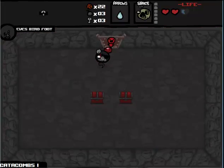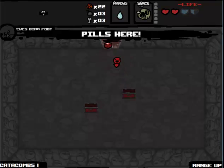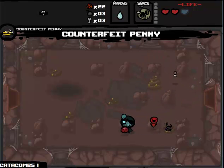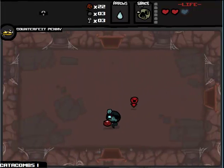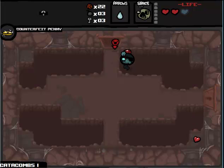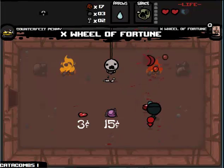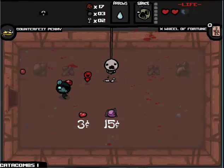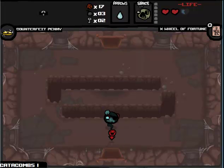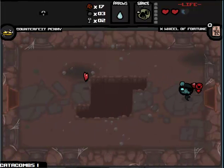I will go in here. Ooh, double pill. Please be, like, health up. Range up. Okay, well, it was worth it — came out with more health than we had. Actually, I want the Counterfeit Penny; it'll help me get the Polaroid better. I still didn't find the shop. Must have already passed it. Yep, there it is. I will take the Tarot card — Wheel of Fortune. That's actually exactly what I was hoping for, so I'll save it. It's the most money possible, and crossing my fingers it's the Wheel of Fortune fortune-telling machine and not the slot machine.